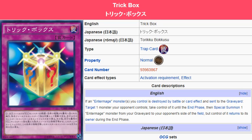Description: If an Intermage monster or monsters you control is destroyed by battle or card effect and sent to the graveyard, target one monster your opponent controls, take control of it until the end phase, then special summon one Intermage monster from your graveyard to your opponent's side of the field, but control of it returns to the owner during the end phase.